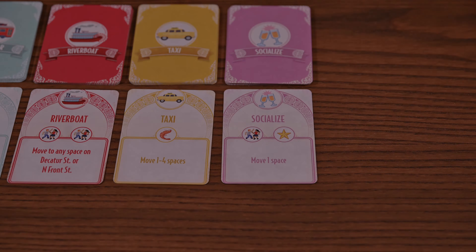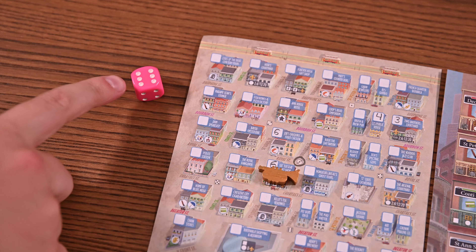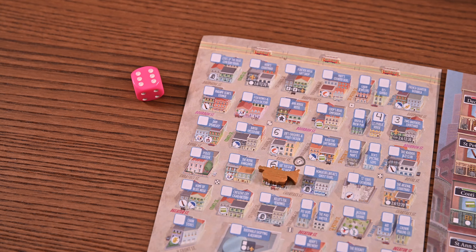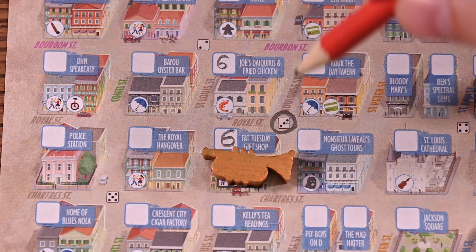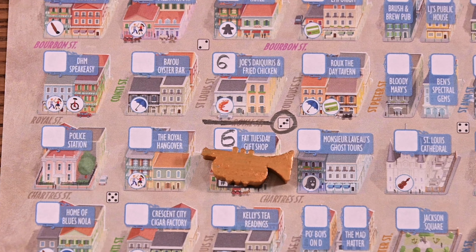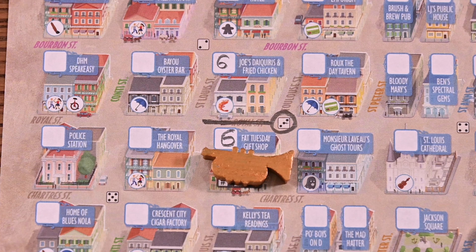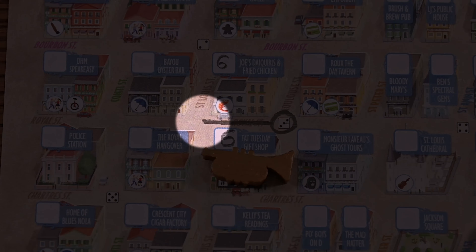Second line phase. If the socialized die was chosen during the travel phase the second line will advance; if not you'll simply proceed to the fourth phase. The player who chose the die will choose the direction they want the second line to advance — North, South, East, or West — and announce it to the table. Every player will then advance the second line on their own map one block in the direction announced. The first time the second line advances it starts from the intersection circled during setup; after that it continues from the last intersection where it stopped.